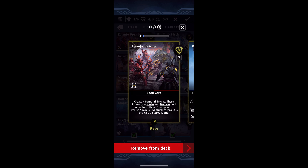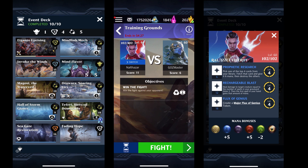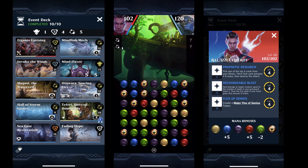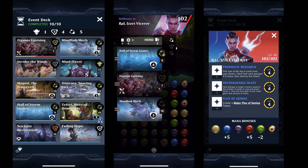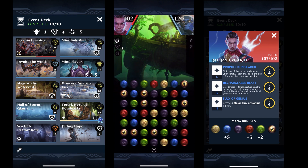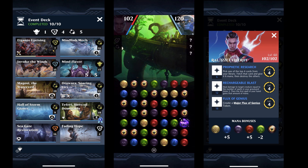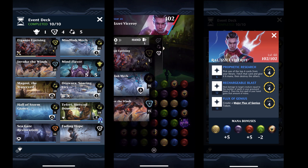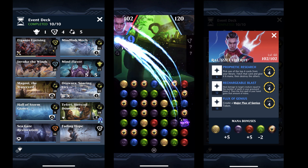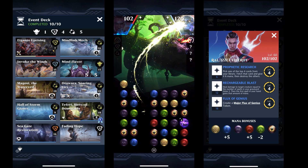Let's go ahead and check out the gameplay. I wound up playing against some random scrub — we'll see. So I'm up against this Gauze master. I start out with both Eiganjo Uprising and Mind Link Mech in my hand, which is pretty great — I definitely want both of those in my starting hand. I've also got Haul the Storm Giant, which is going to give me gem conversion, and getting gem conversion is pretty much always a win. My third draw is Invoke the Winds, so at this stage I've got all three of my combo pieces really early on. I'm sitting pretty here — all I need to do is get the mana to use them.